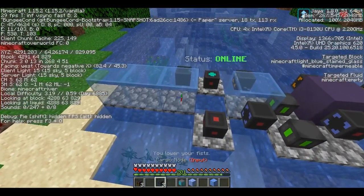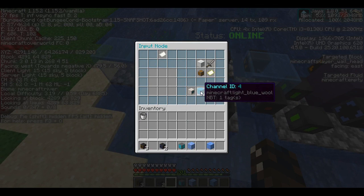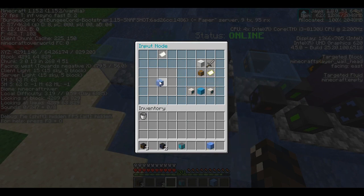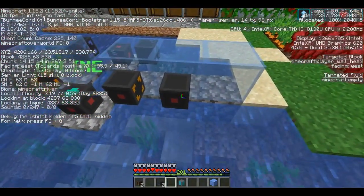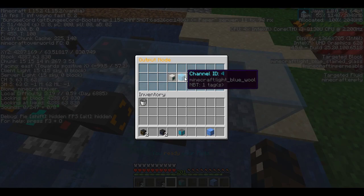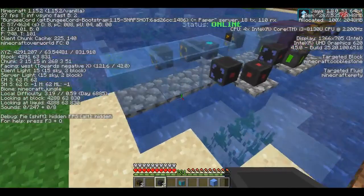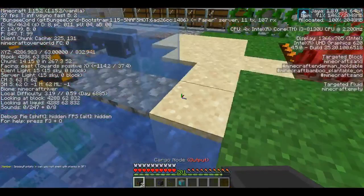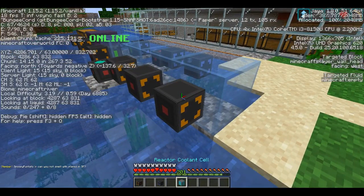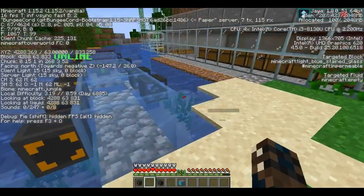Then we're going to put an input node on channel four for packed ice. We're back to using regular output nodes, and we'll put it on channel four to match. Then another input — this one's going to have blue ice in it on channel five. Then we swing around over here with an output on channel five to match.